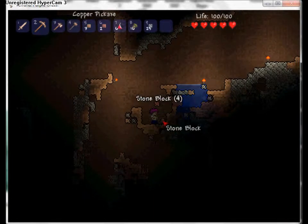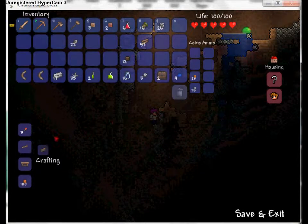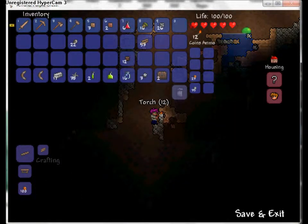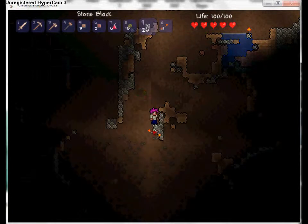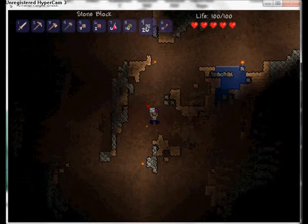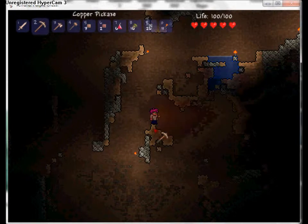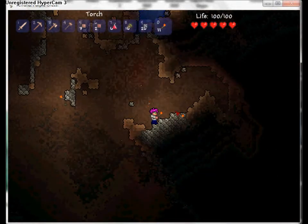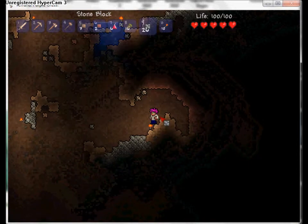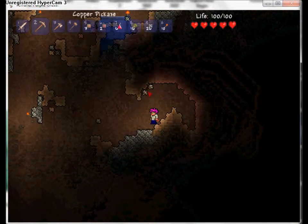A furnace is where you put your ores to make bars. I'll show you that in a second. I have no more torches so I'll create more - right-click to go a little bit faster. Hold Shift - it'll pull out your torch, or if you point your cursor at dirt while holding Shift it'll pull out your pickaxe.